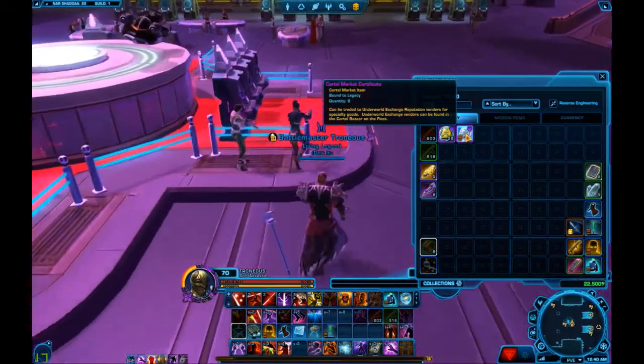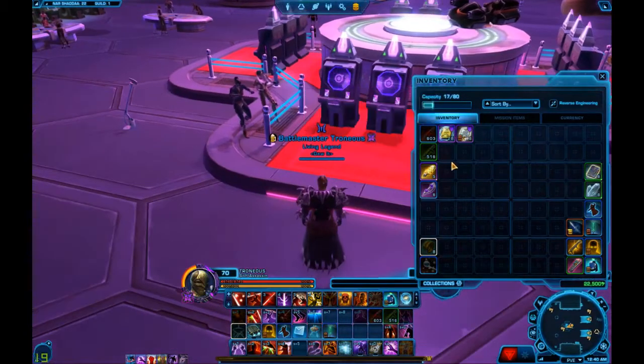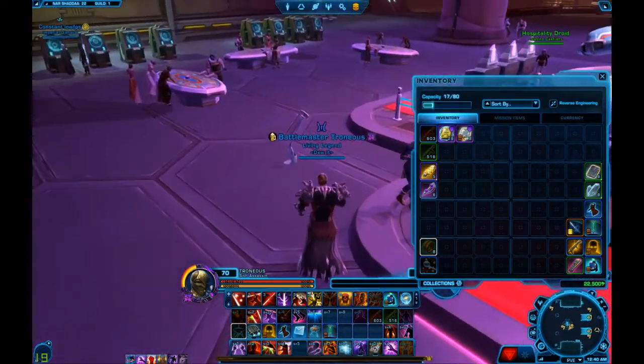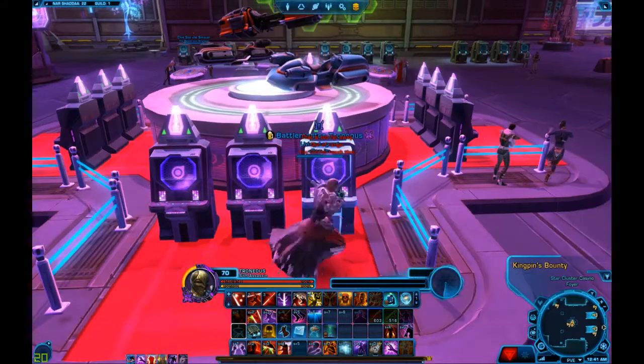Cartel market certificates have a significantly lower drop chance than the golden certificates. Considering I have 28 golden certificates and only 8 cartel market certificates, I'd say that drop rate is pretty low. Basically you're just going to be using these machines over and over again.